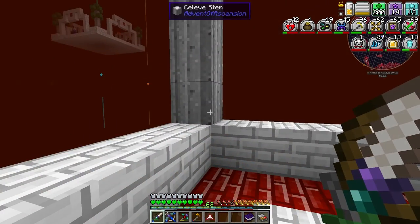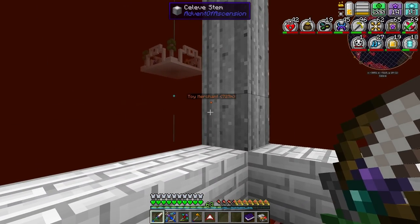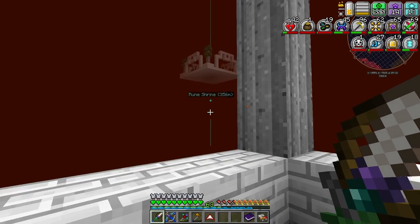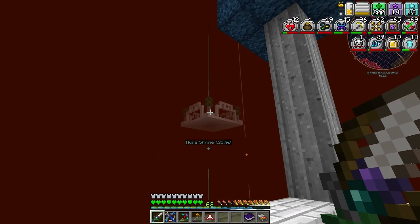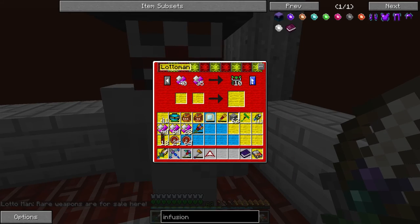Alright guys, so we found the Lotto Man. Over there is the Toy Merchant. The Rune Shrine is there - we'll talk about runes in a second. And the boss is over there. Actually, that's a boss over there too. I want to try because I've never had anything from these guys. Let's try the Craftable, the Goofy, and the Whimsy. Let's try these ones because so far we've never had any luck.